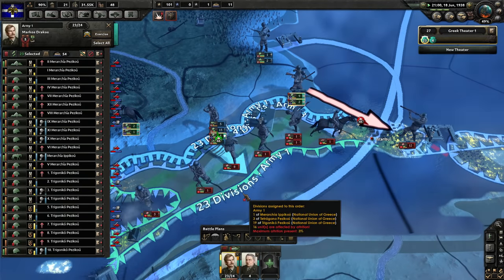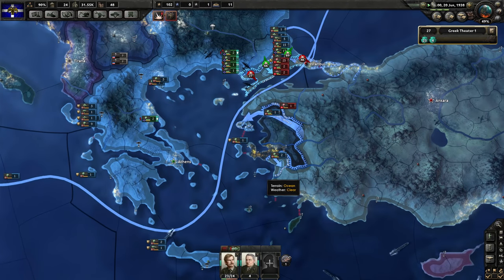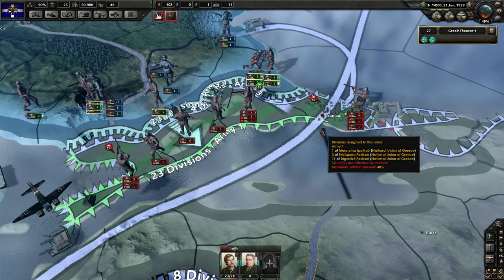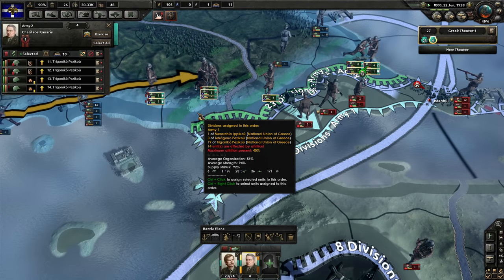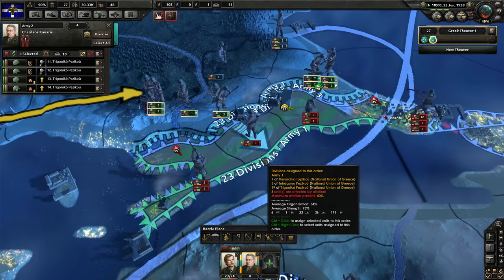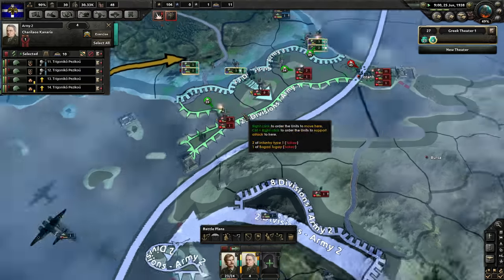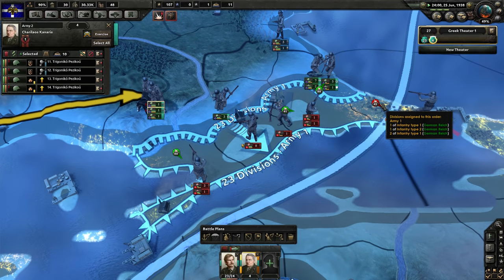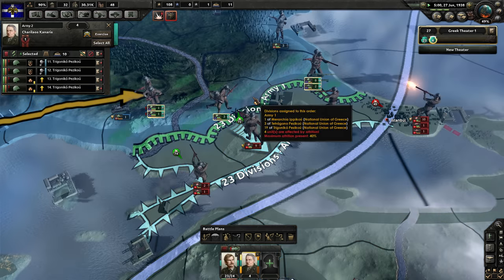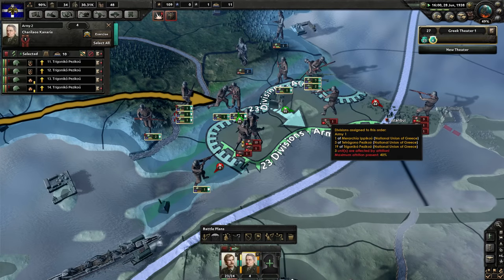Germany has kind of left us high and dry as they move all of their men back into Germany for some reason. Our men are not even pushing forward because they realize the defending army has a lot more strength. But Germany is dominating Turkey with the front they've opened up. We only have 10 attacking divisions compared to Turkey's 12, which is why we're currently losing. We're going to put our guys over here and send them into attack — once we open up multiple fronts, we should be able to help our men attacking Istanbul. We've actually taken some territory and cut off a Turkish pocket.